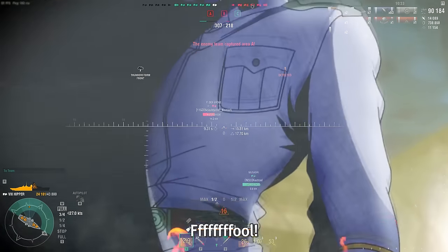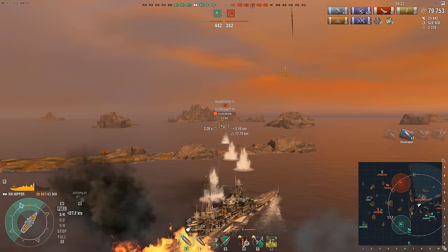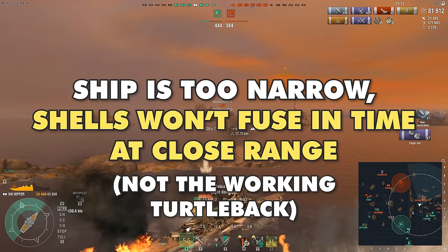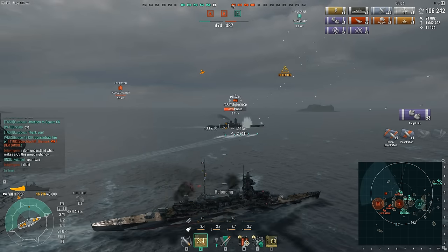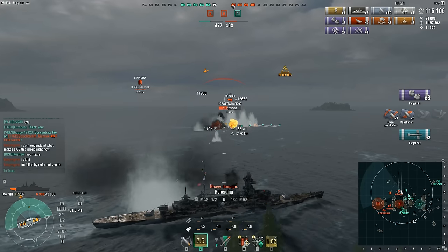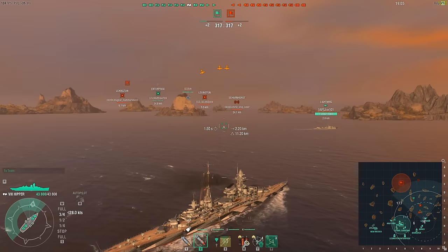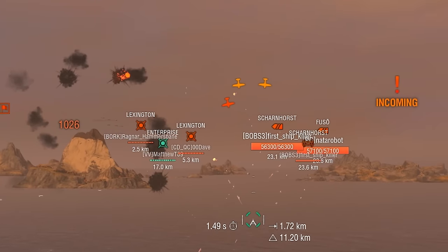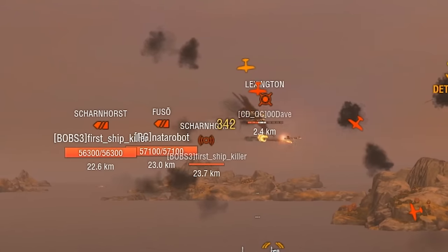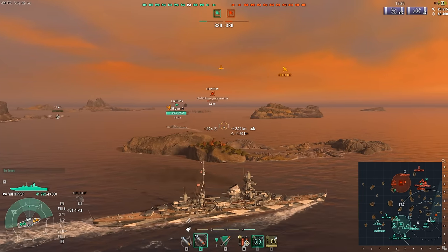Now it is time for superior German engineering and space magic against clueless plebeians — except not really. Even though it has a turtleback, the lack of thickness actually causes BB shells from close range to simply pass through it. All you need to do is show the flattest broadside possible, then laugh as they waste a salvo against practically nothing. It also has rather decent AA, and because you already have mediocre HE and accuracy, you can invest into an AA-focused build and lose practically nothing, making it a surprisingly good AA escort assuming the enemy CV is as clueless as you are.